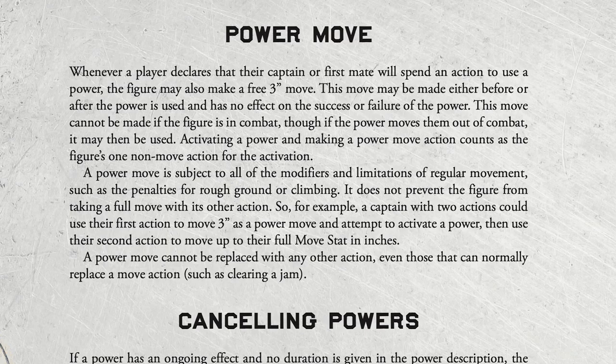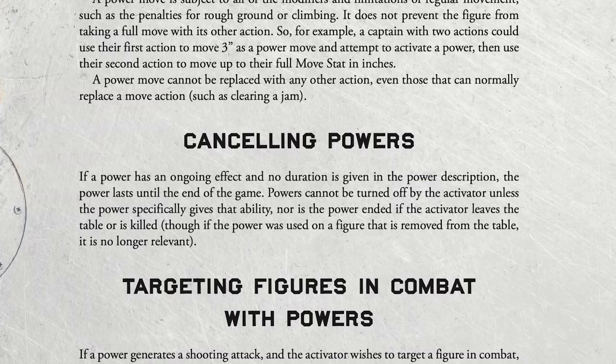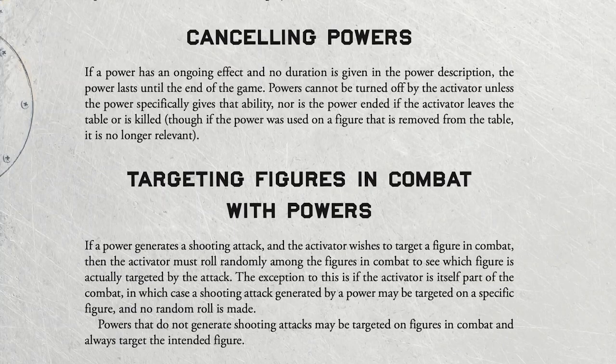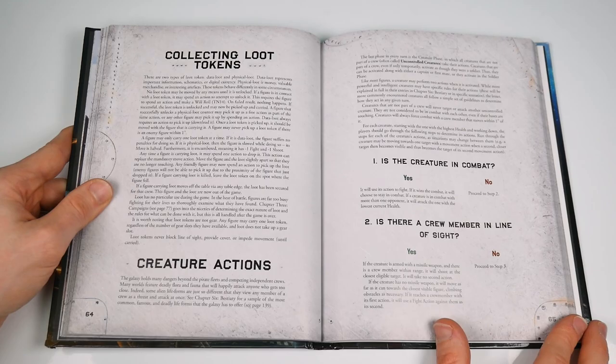Perhaps to counter this new negative damage-dealing, there's a power move that's been added. A power move means that a player may make a three-inch move before or after using a core power. We really like this, as it allows your characters to pop off a power before ducking into cover, or to make up that last bit of ground to open up a line of sight angle. And you're always allowed to do this move too, even if your power fails.